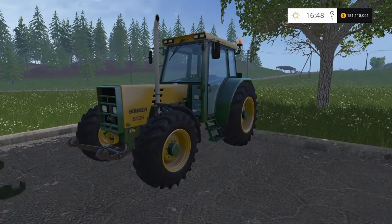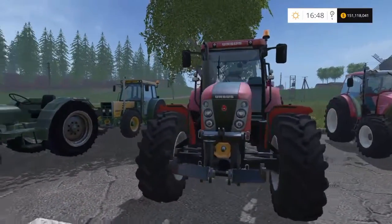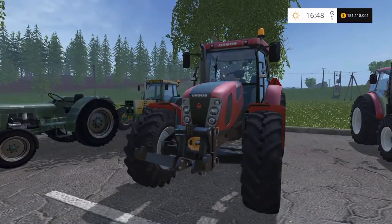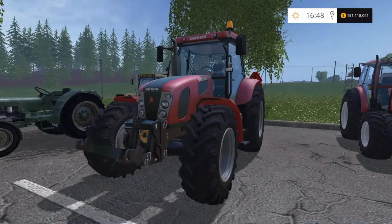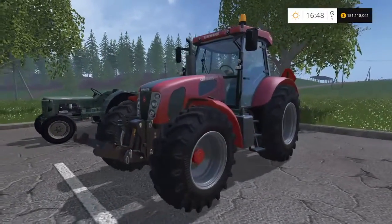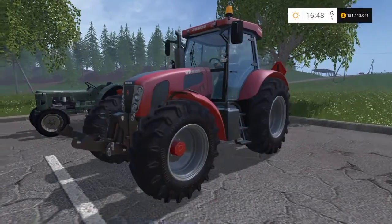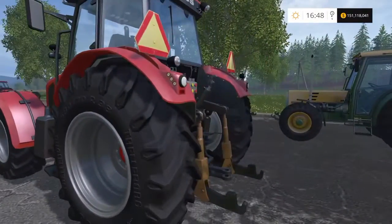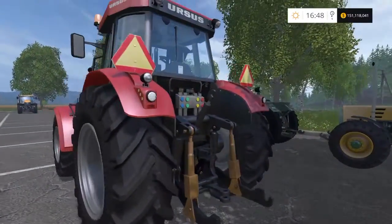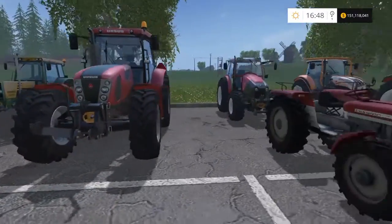Moving on, we have the Ursus — this is the Ursus 15014, 148 brake horsepower. It's quite a chunky little tractor and will cost £82,000 with a top speed of 26 miles per hour. It's a nice little tractor. For the same sort of money you can get different horsepower options, but this is a good one.